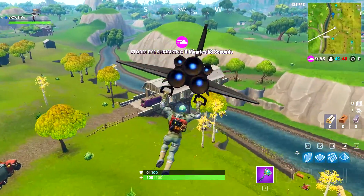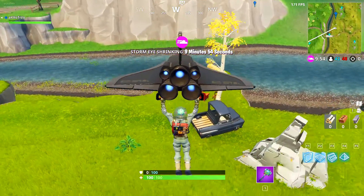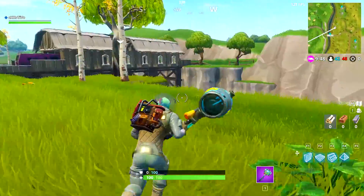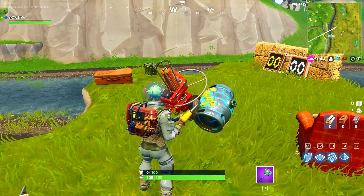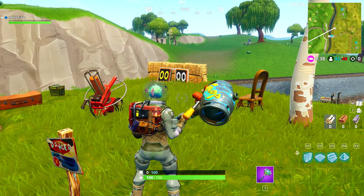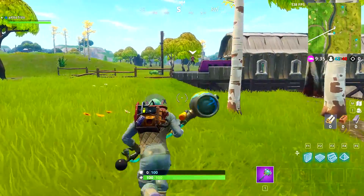For the next challenge you have to shoot a clay pigeon at five different locations. The first one is located to the very left of Risky Reels, just next to the massive river. All you've got to do is go up to it and shoot it with a gun — you do need a gun to activate it, just going up to it won't work.